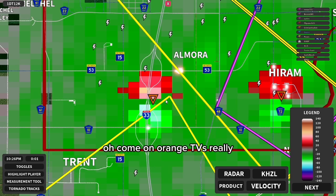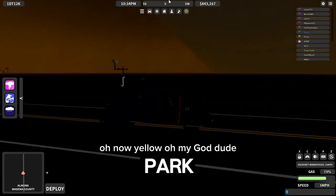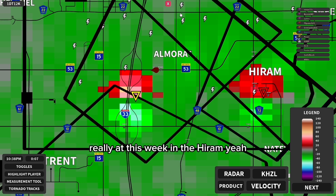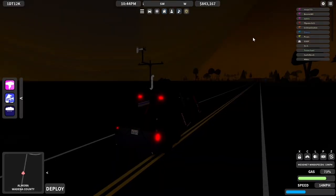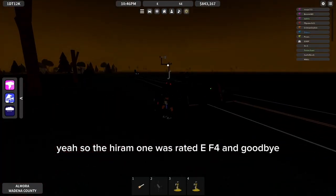Orange TVS? Really? Now yellow? Oh my God. This one's just gonna bang on it at this point. It's on top of Hiram right now — Hiram, Haram, whatever you wanna call it. The Hiram one was rated EF4. And goodbye.